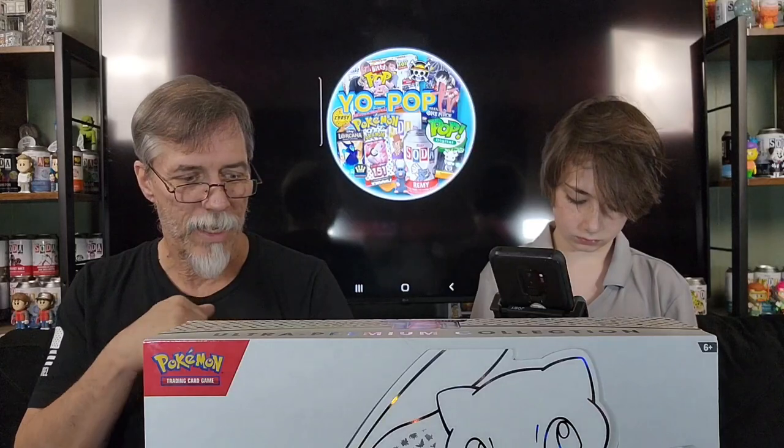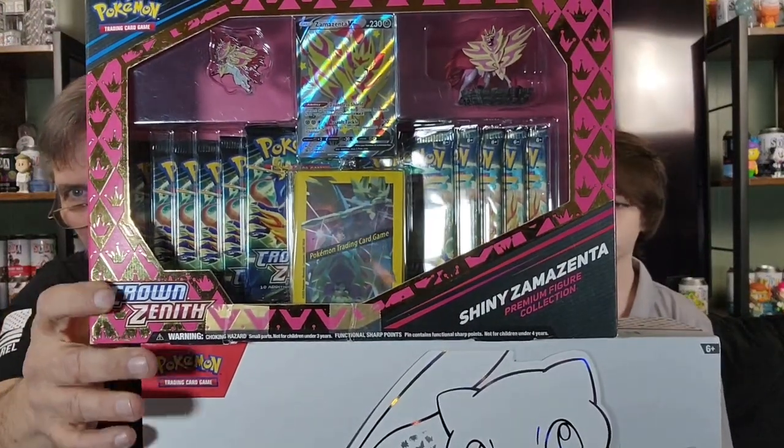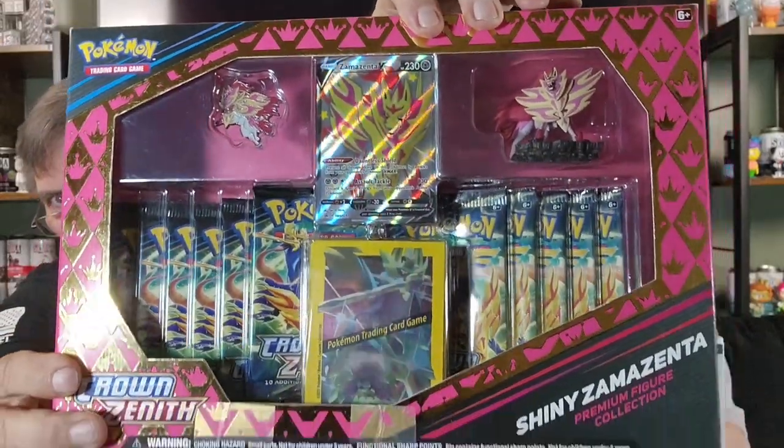Hey, my name is Steven and I'm Grandpa Robert, and we are Yelp Up TV. Welcome to Pack Attack Saturday! Today we're going to go back to Pokemon — we're gonna bust open a Crown Zenith box. We got this one, it had a little dash to the front, that's okay. Looks like we got about a dozen Crown Zenith packs in there, some trading cards, and a couple figurines.